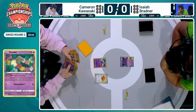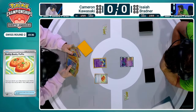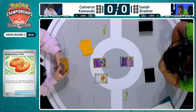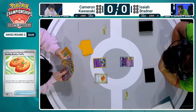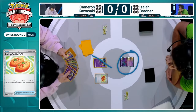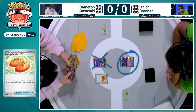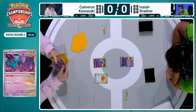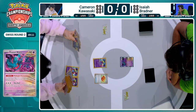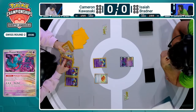Comfey in the active and a Buddy Buddy Poffin — that's exactly what you want to be seeing for Lost Box. Buddy Buddy Poffin fetching those extra Comfeys. Unfortunately for Cameron right off the bat, before the game has even started, there's a Flutter Mane in the active, which shuts down abilities from the active. There will be no Flower Select this turn for Cameron, which is really unfortunate. Card-over players usually play only a single copy, so starting with it against your worst matchup — what a start for Isaiah, a dream start.